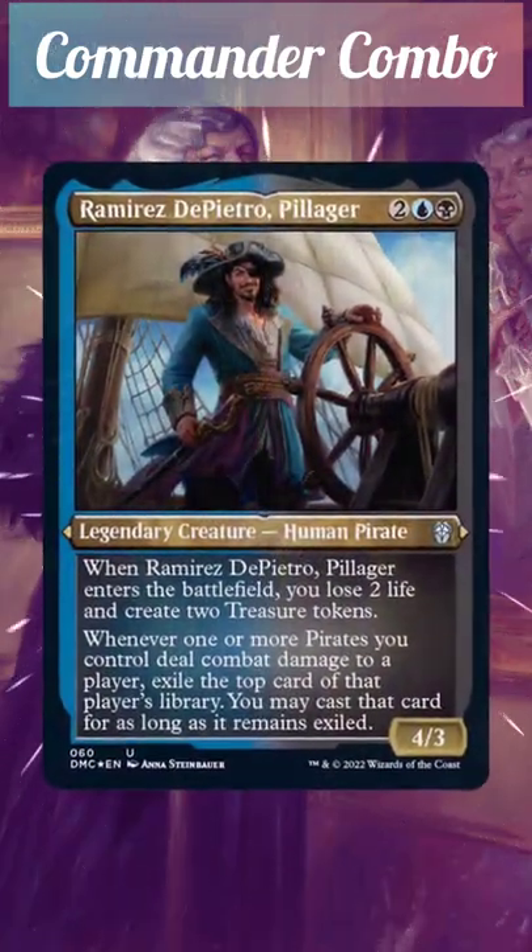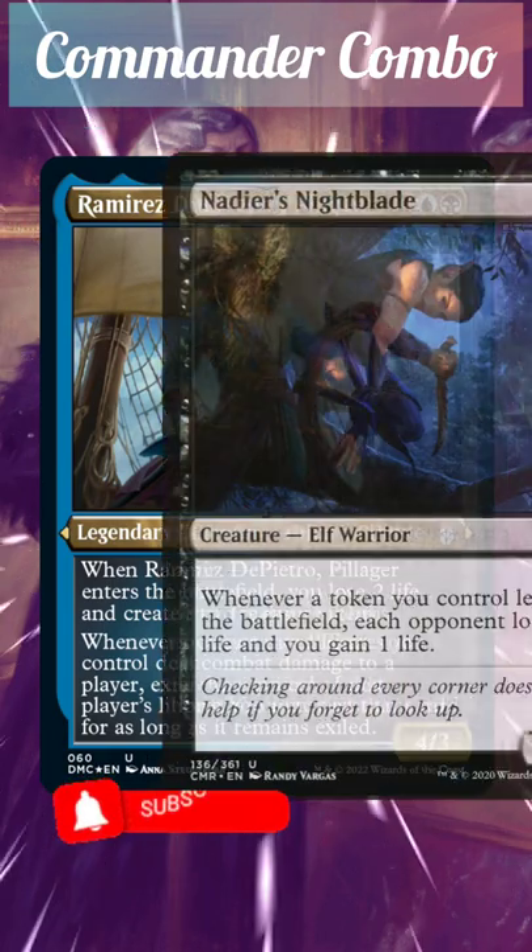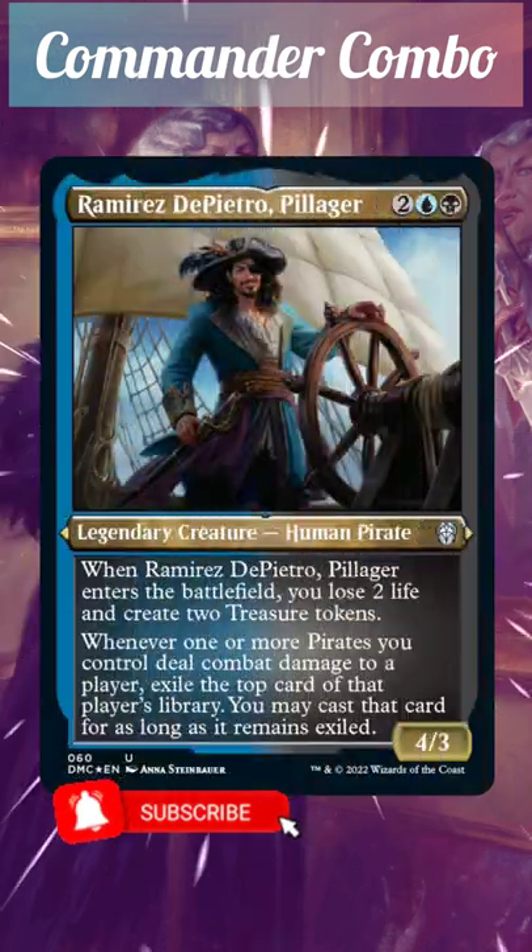Then you repeat: blink Ramirez, create two treasure tokens, sacrifice the treasure tokens to do it again — and that triggers the nightblade, causing each opponent to lose two life again. What do you think of this combo?